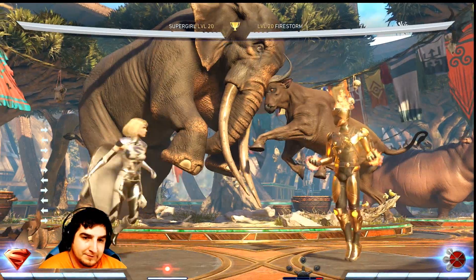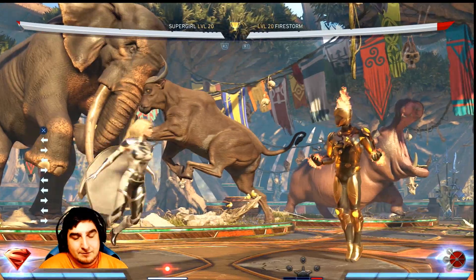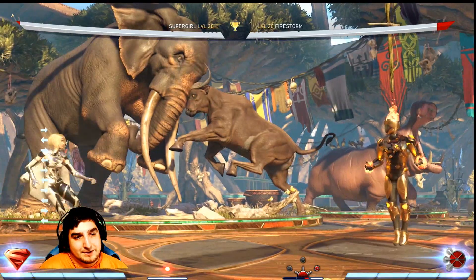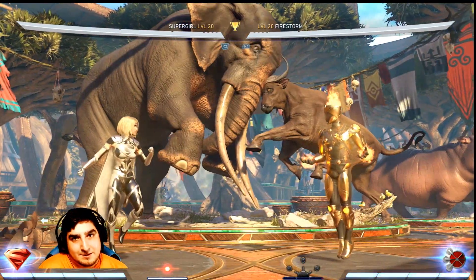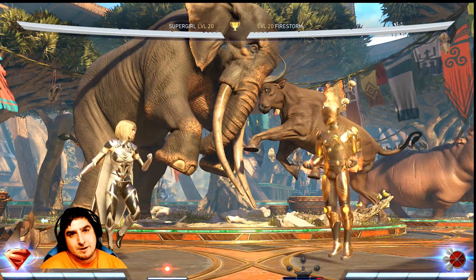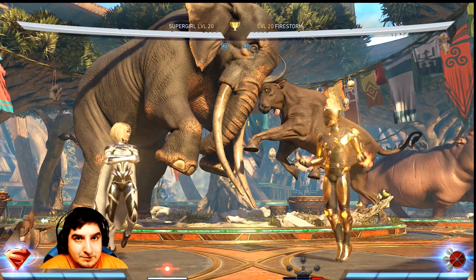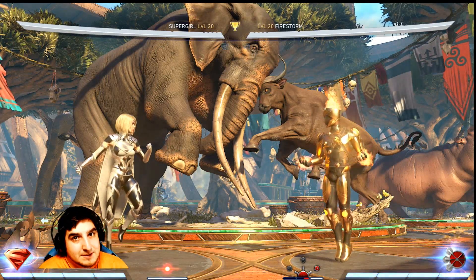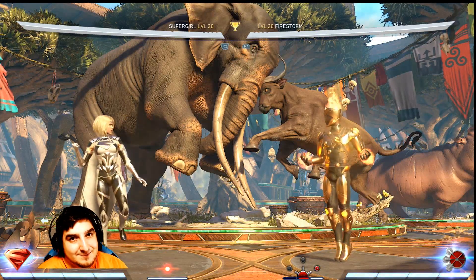Supergirl is a very powerful character with good control in neutral, decent damage, and defensive zoning — though she kind of loses the zoning game overall. You do want to be careful because of the threat of the teleport. Basically it comes down to reads and outplaying your opponent, being very patient, and knowing exactly when to strike Supergirl, making sure you know your optimal combos and punishes. Anyway guys, I hope you enjoyed this video — leave a like and subscribe because we make videos every single day.